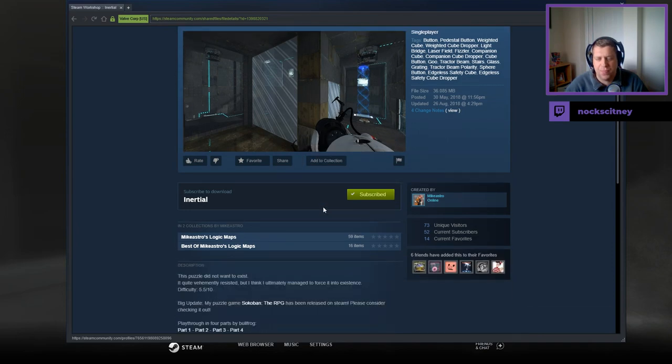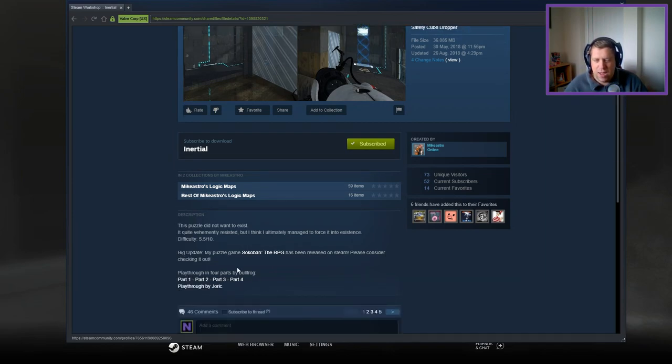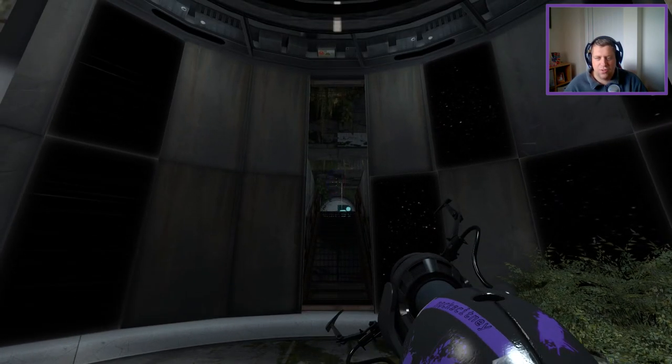Without further ado, let's jump into the description. This puzzle did not want to exist — it quite vehemently resisted. But I think ultimately managed to force it into existence. Difficulty 5.5 out of 10. Big updates: Sogoban is released, as we already know. Play-through in four parts by Bullfrog and one from Yorick as well.